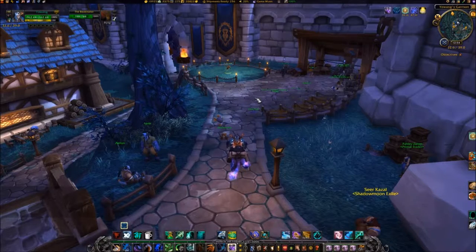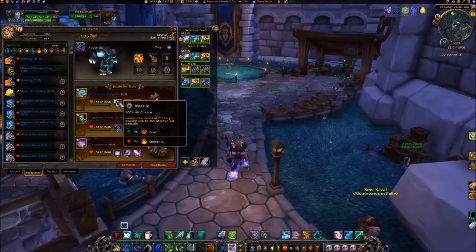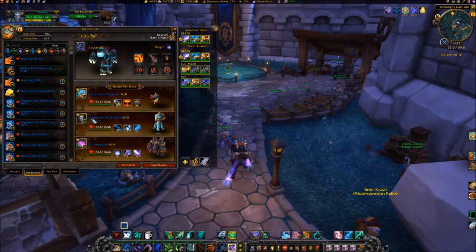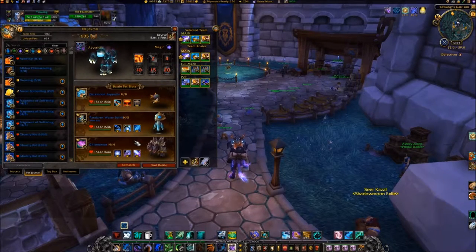The pets you'll be using for Beaconator are Darkmoon Zeppelin, Pandaren Water Spirit, and Criminius. Set your Zeppelin to have Decoy, your Pandaren Water Spirit to have Whirlpool and Geyser, and Criminius to have Howl and Surge of Power.